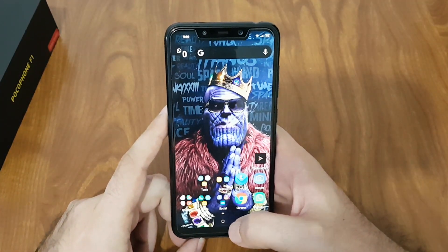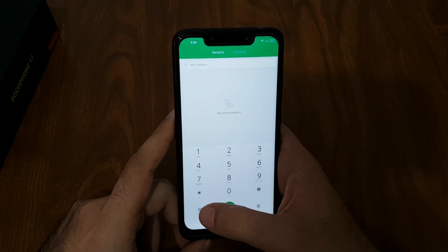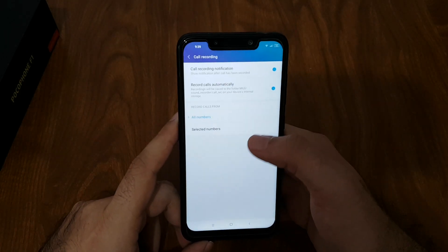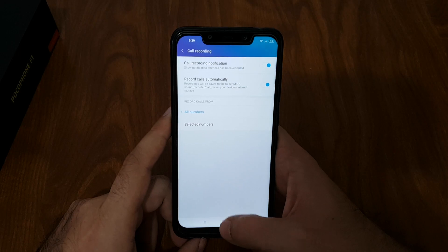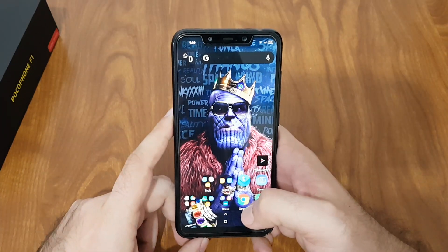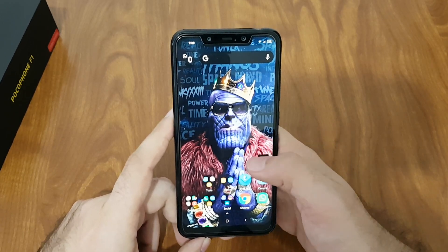Did you know your Poco has built-in call recording? You can go to the Phone app settings, find Call Recording, and just turn it on — it works great. I don't like the stock Poco launcher because it doesn't have Google Now integration, so I've decided to download Nova Launcher.